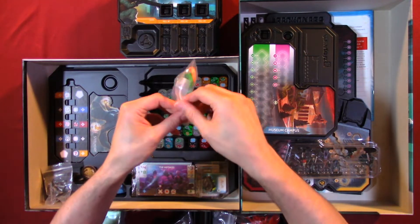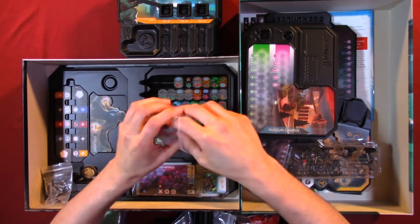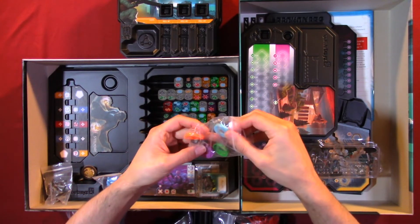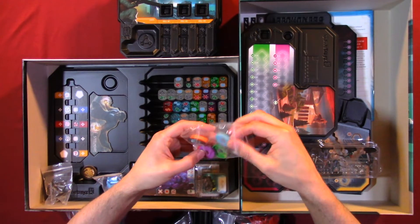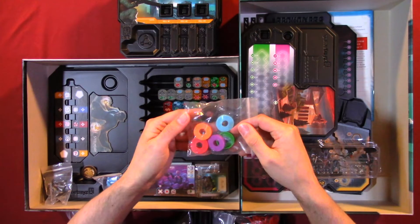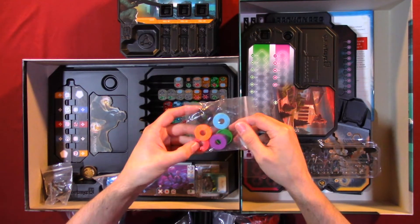We have the bottom. You have one, two, three — three per color. You have six different colors: black, blue, green, purple, orange, and red.